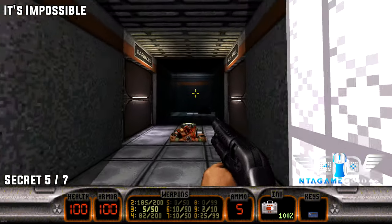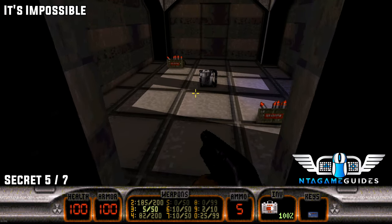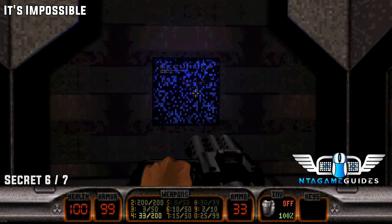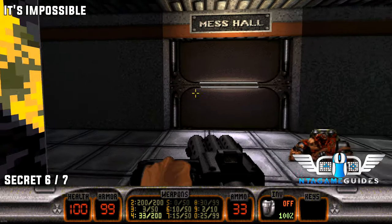Secret number five. Now we're going to go into the barracks. Once we enter, the third bed to your right — press the action button and you'll go up to the secret place. Now number six: drop back down and leave the barracks.